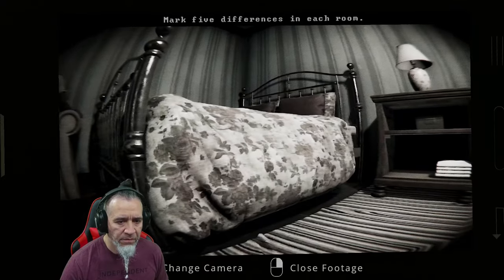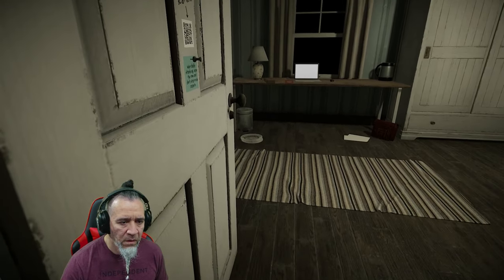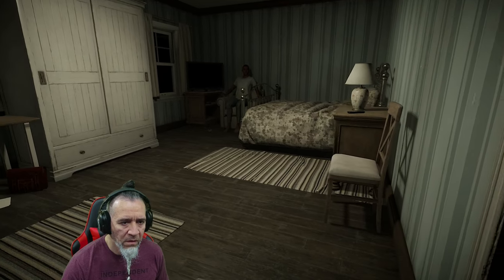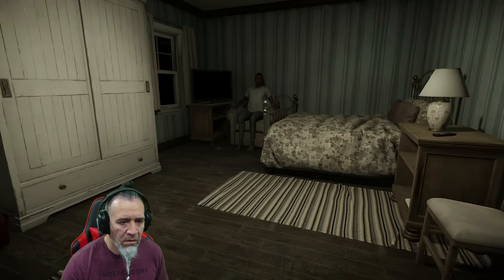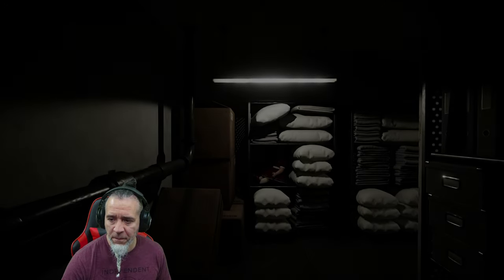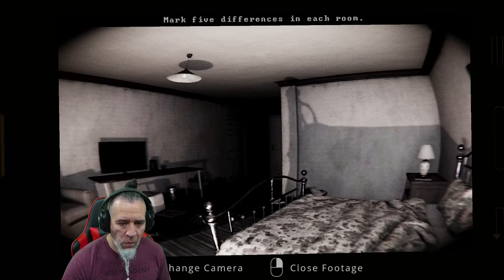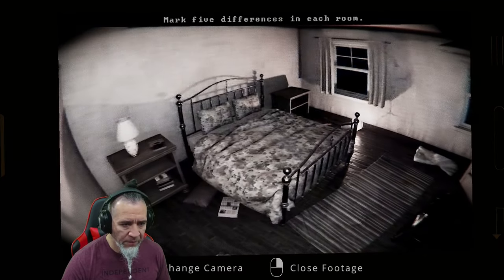He's back in his chair. How am I supposed to mark five things? I gotta run in and do it. Everything looks the same. The cigarettes are right there on the floor. I don't know how you even play this. Let's go to the other room — I have no idea. There's nothing on the bed. Oh my god — the chair's on the floor, there's something right there.